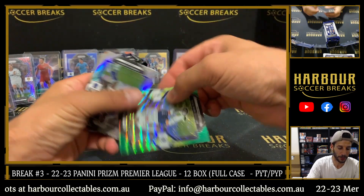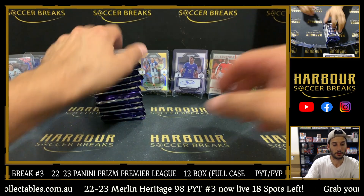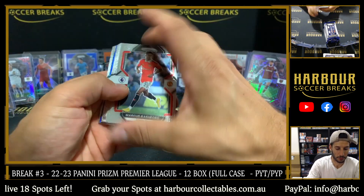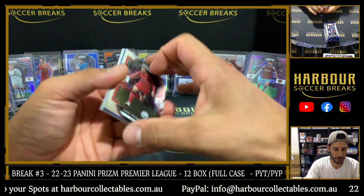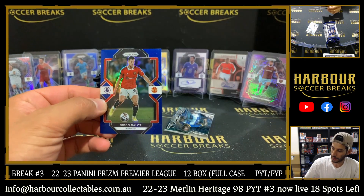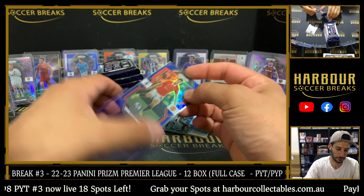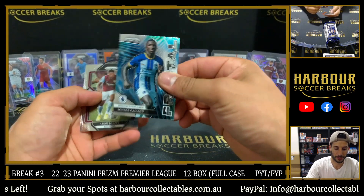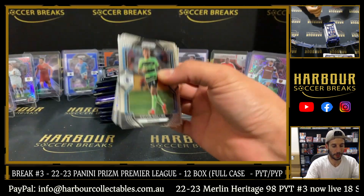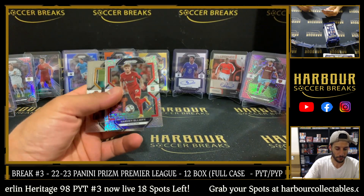Multicolour of Heung-Min Son — I think we already hit one of these. Silver of Unana. Blue for United — not a rookie, it is Diogo Dalot, 127 of 175. He's a good player. Casato on the Fractal. Lewis Dunk Hyper. Harvey Elliott Mojo.